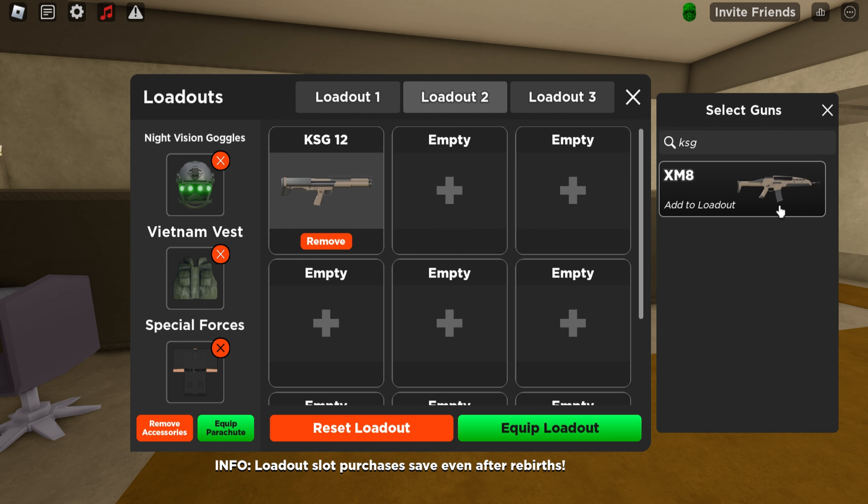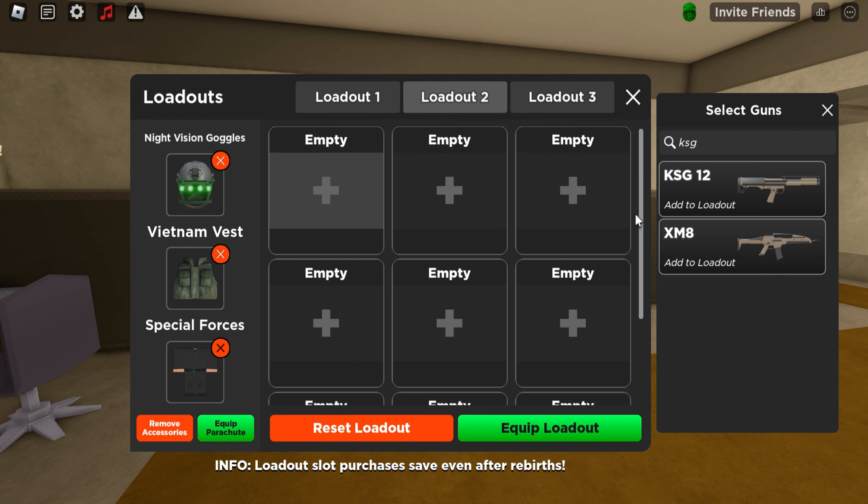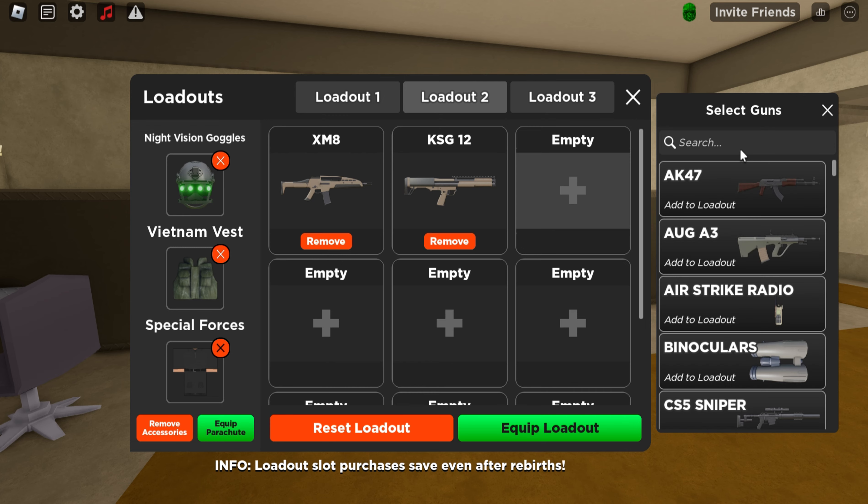The second slot is going to be reserved for a shotgun — the Spaz, the Remington, or the KSG. The KSG is the best because it has a lot of ammo.